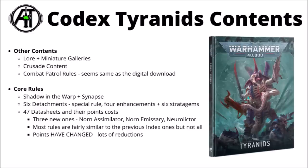In Codex Tyranids there's the usual sections of content within 40k codexes - we've got lore and miniature galleries and a bit of a painting guide, the crusade content for the faction reimagined a little bit since the 9th edition version, and they've also reprinted the combat patrol rules as well, which at least in my first impressions seem roughly the same as the digital download version on Warhammer Community. Their idea is generally that they'll keep that the same both in print but also still continue to offer it free as a digital download.